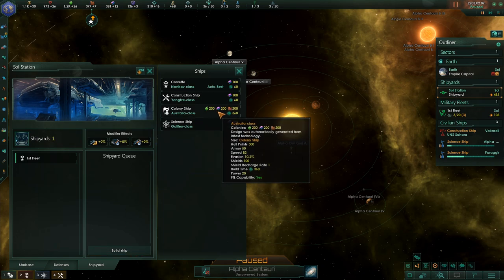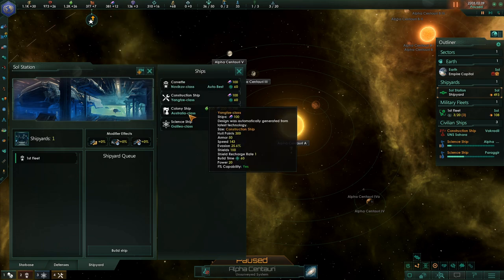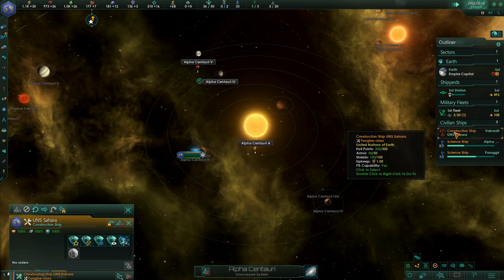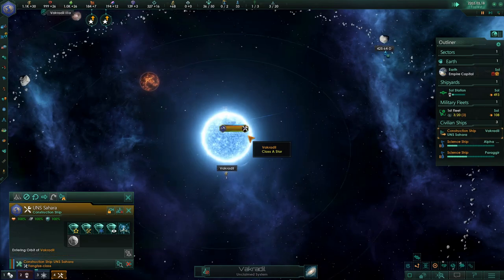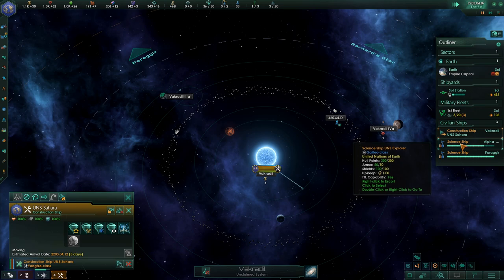Build a shipyard? Maybe we can colonize it. We've got enough — what is that? Alloys, food, consumer goods. Australia class — okay, I guess we'll build one at least for now. There's nothing I can do here. Where do we enter orbit? What does that do? Not really anything — you just get close to it.